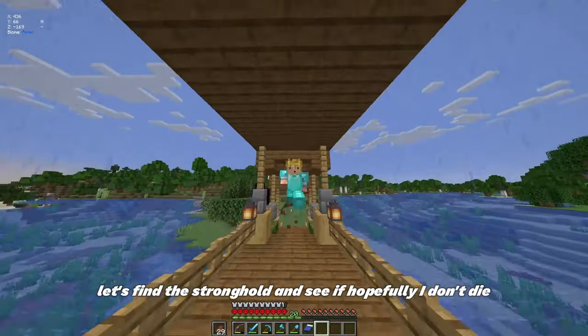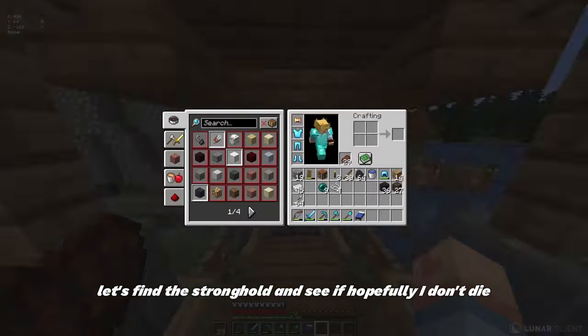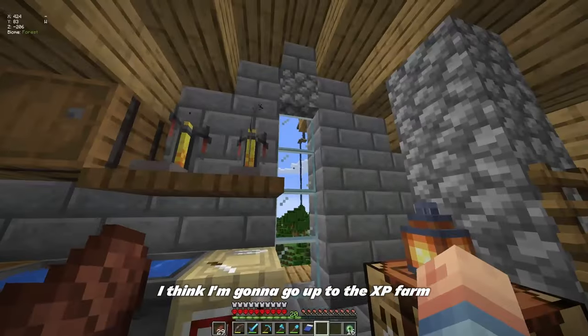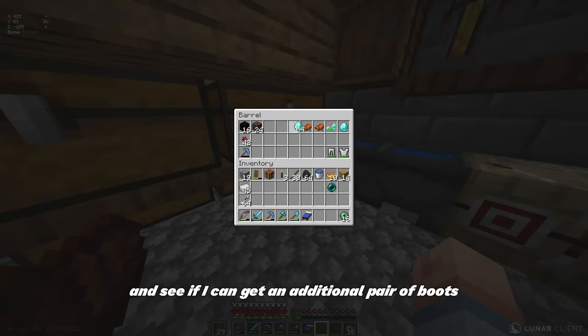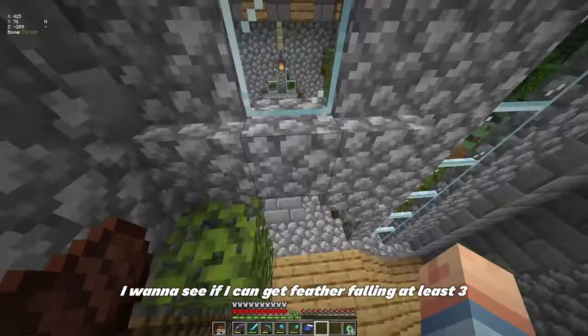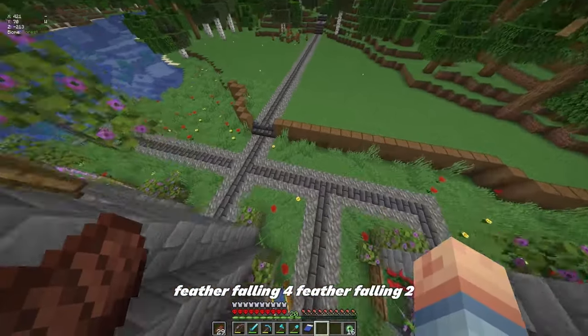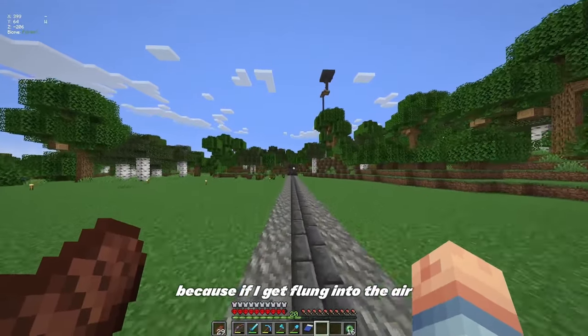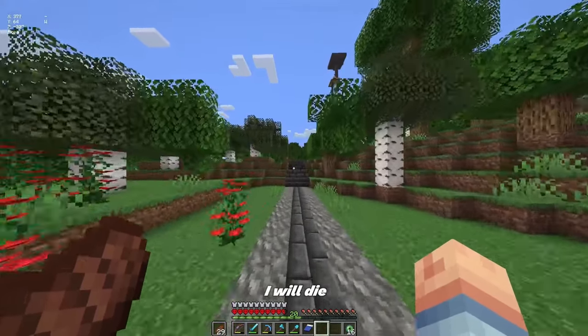Find the stronghold and hopefully I don't die — put my crown away, it's only for special occasions. I'm going to go up to the XP farm and see if I can get an additional pair of boots. I want to get feather falling at least three, feather falling four, or two to mix, because if I get flung into the air while fighting the dragon, I will die.